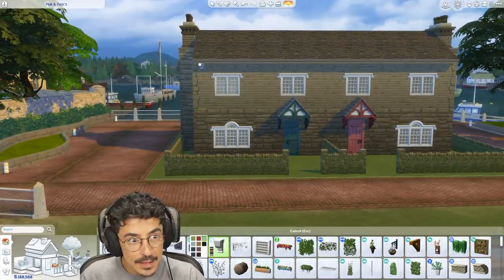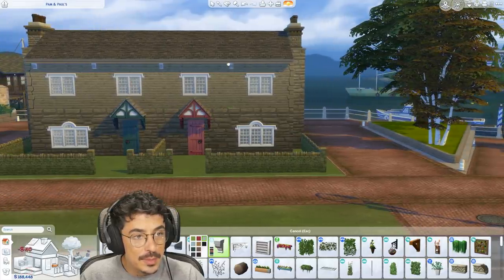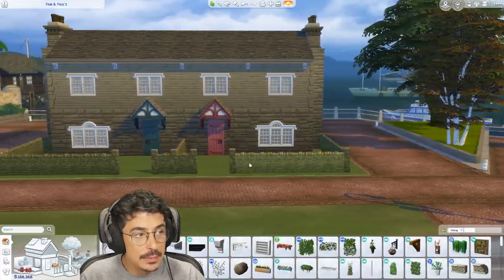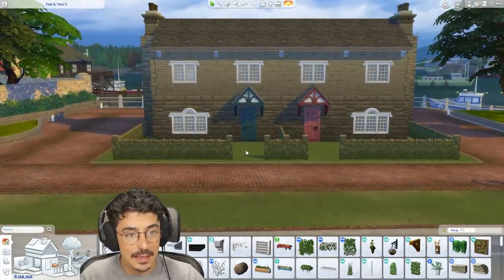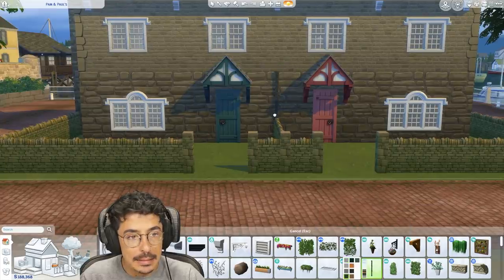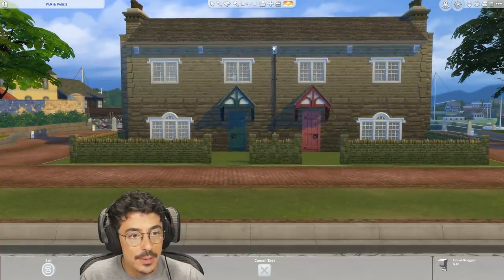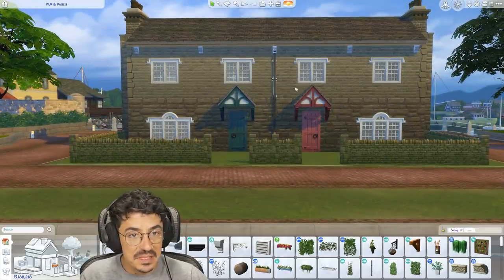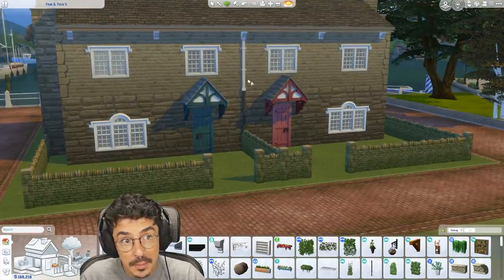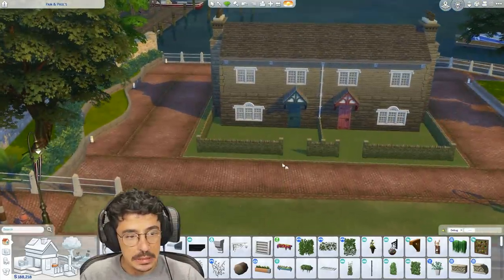Let's do the corbels in white — one smack bang in the middle, one in the middle of the actual lot, and one just to the edge. Beautiful — I'm feeling it. Now I think we're going to do a shared drainpipe as well. Not doing it in white — actually wait, let's do it in white so you can't see it against the corbel. For it, very much for it indeed.